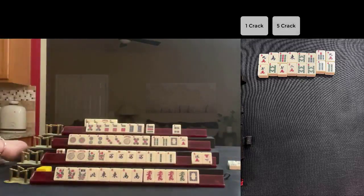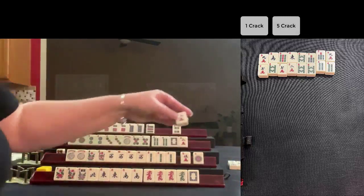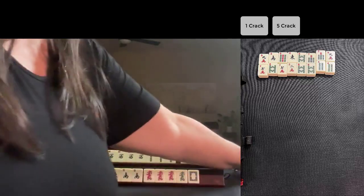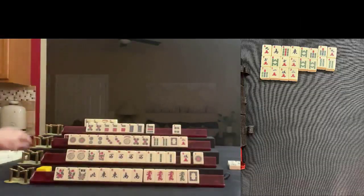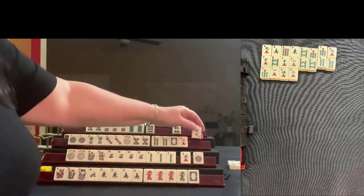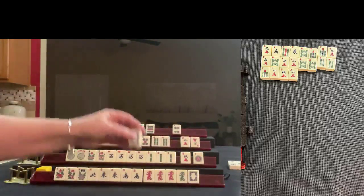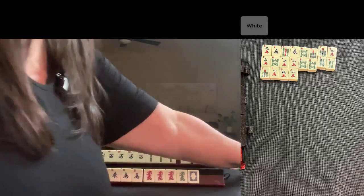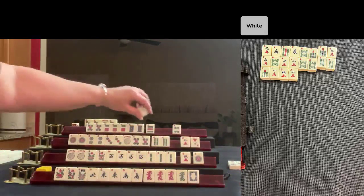Drawing for South — one dot. Two crack is out. Drawing for West — we need a four dot. We got a three crack. Let's discard the white dragon. We need a nine dot for North — one crack.